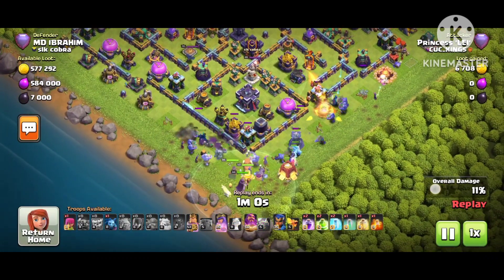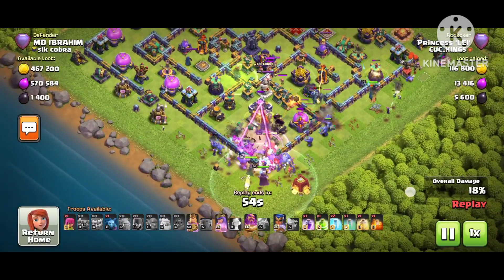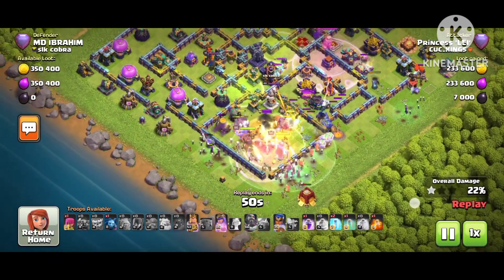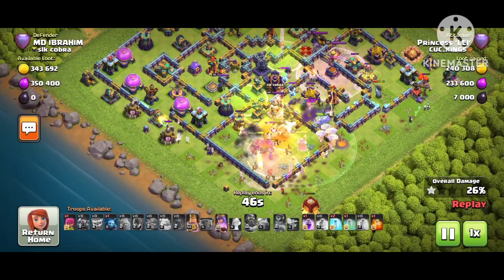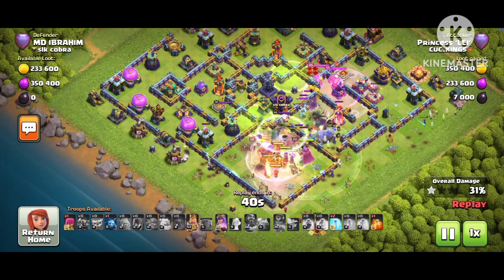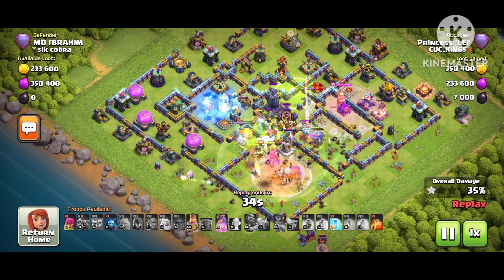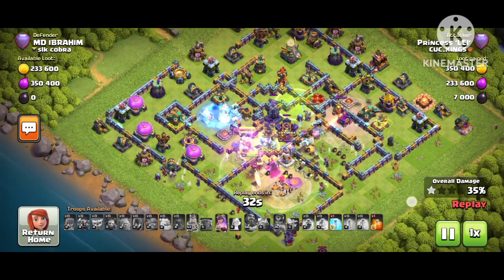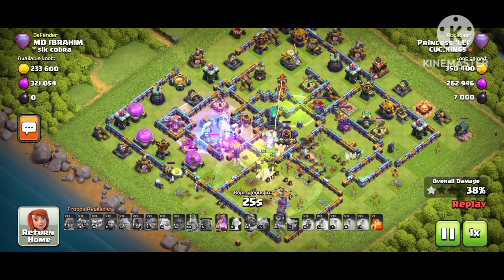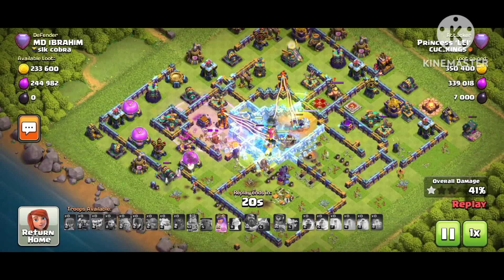He just dropped all his troops — he thinks he can take down the base really easily, but that's not easy because there is a single inferno and you can see the town hall is so difficult to beat. Super minion in the CC — this player is pro and he used the wall wrecker ability at a good time. You can see the super minion in front of the troops, especially in front of the ground troops. My nose is so annoying right now, I can't talk — I'm coughing. My English is also really bad. The troop comes in the middle, he used the jump spell to go there.